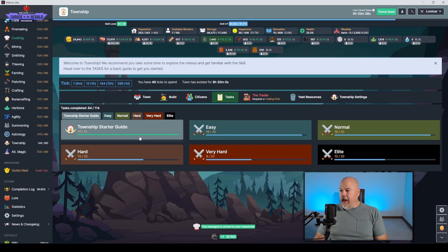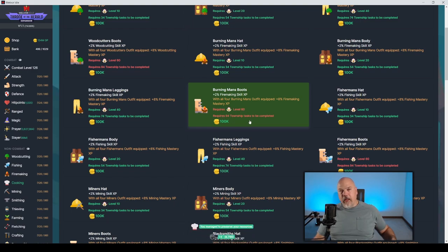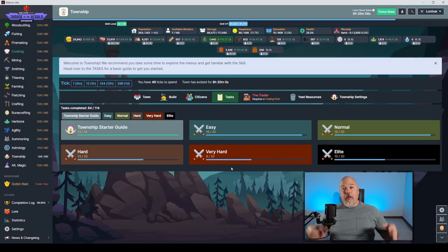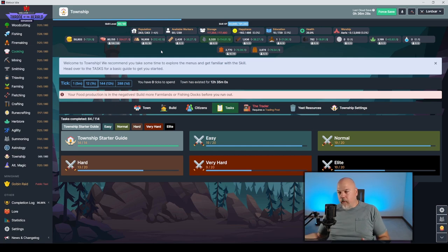Now build a tailor — go to build, find tailor, build it, task complete, claim reward. Now build a Pratt hat — back to build, Pratt hat, I have enough, done. That is the tutorial completed — 14 tasks finished. With everything I've completed I'm at 84 total, only needing 10 more to reach 94. Once I hit level 60 with 94 tasks completed, I'll be able to buy that gear. Then I'll run the remaining ticks to zero, gaining more XP, and reset to do it all again.